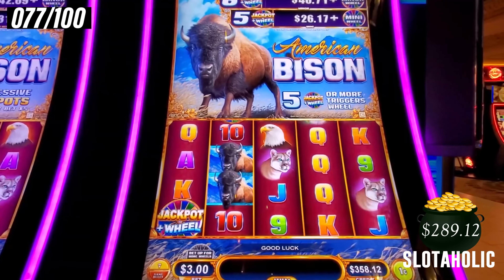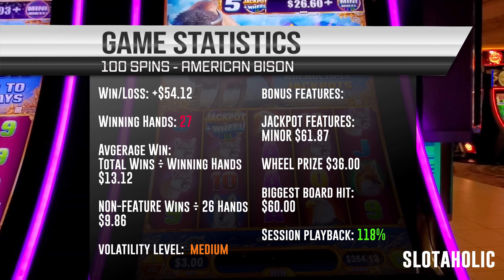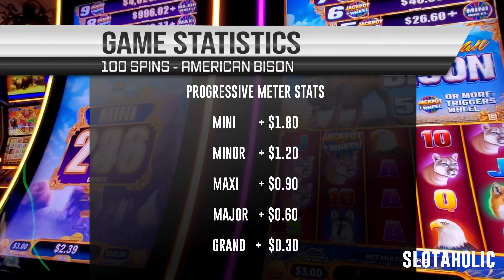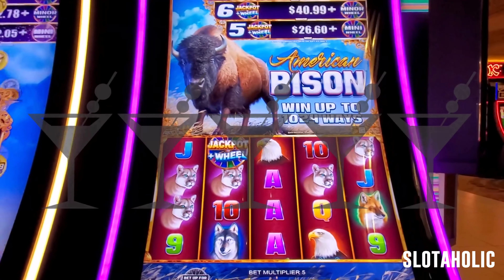We're almost to 100 spins. Started with $300. This is the last spin — let's give it a good sip. The sip didn't work. All right, that was 100 spins on American Bison — we had a $54 profit. Definitely good playback stats on this game. How many clinks does this game get? It's probably three or four. All the best to you guys — see you next time!